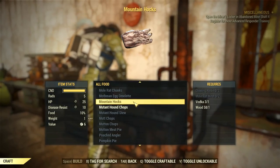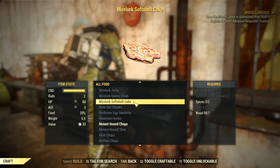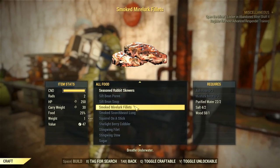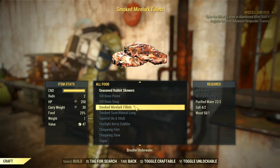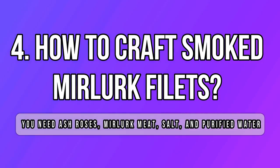In terms of foods, there are several that can boost your carry weight too. The best one I found is called the Smoked Mirelurk Fillet. It is also not the easiest dish to craft, but it's 30 more points for your inventory space, so it's totally up to you how you want to play. Let's do some gathering and crafting now.